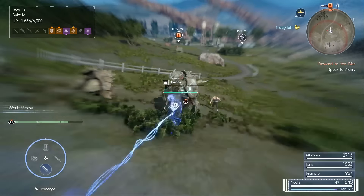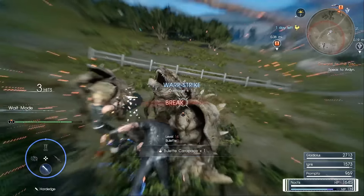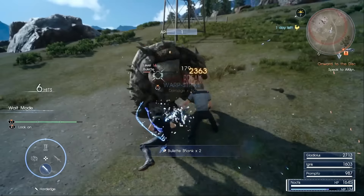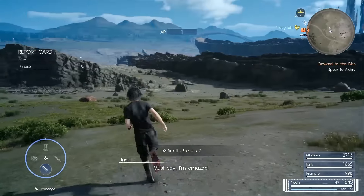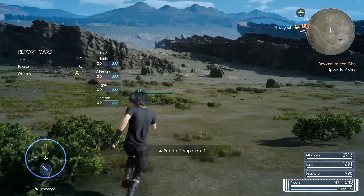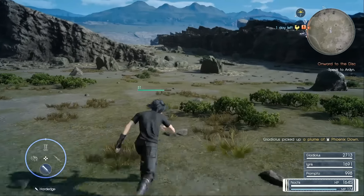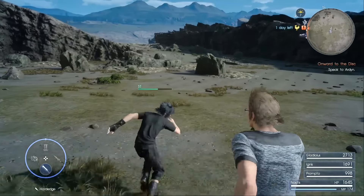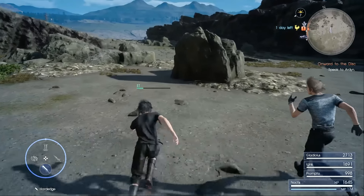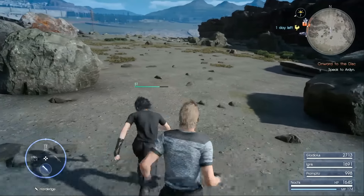In other words, you can use warp strikes, dodge attacks, and use royal arms without any repercussions. This really makes taking out very difficult enemies easier. You can hold the guard button without any fear that your MP is going down. You can also spam warp strike without worrying about MP, as a pause of two to three seconds should get you back to a full bar. You can also take a couple of hits without worrying, as your HP will recover very quickly.